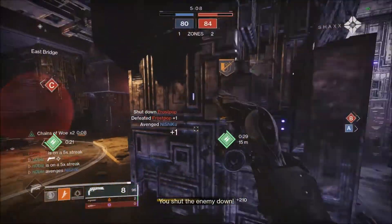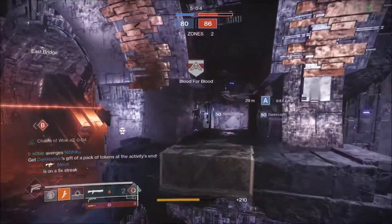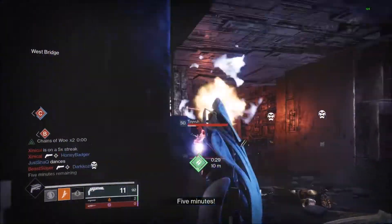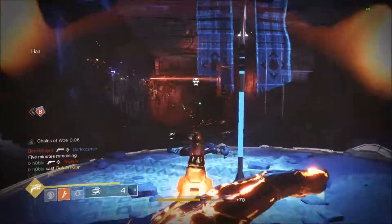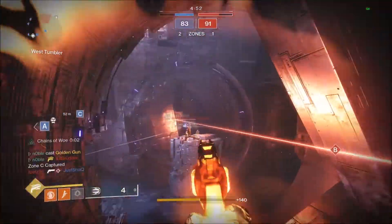The exotic perk is called Noble Rounds and is activated much like the one on Thorn. Upon a kill, you'll be able to pick up a white orb that will give you the Noble Rounds debuff on the left side of the screen. However, in order to activate its real perks, you need to shoot your teammate without aiming — this will immediately heal them quite substantially while also giving you both a damage buff.